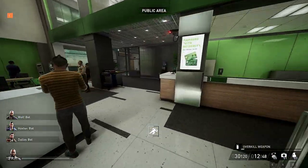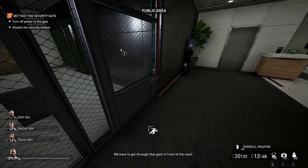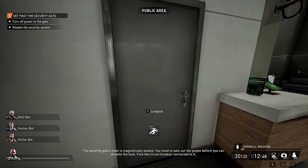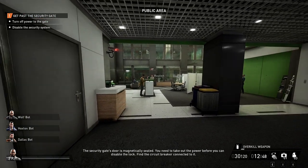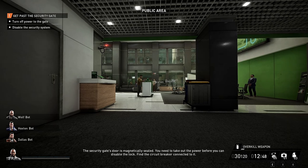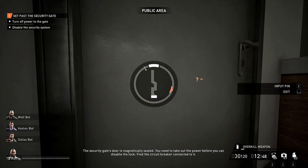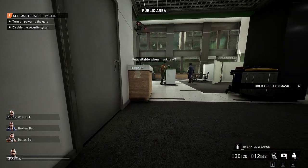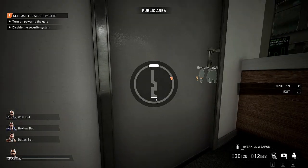Head into the bank to start this off. What we need to do is get the power off to this door here, and to do this the cable leads through to this door which we need to lockpick. It can be a little bit tricky — there's a lot of civilians and guards in this area. You can see a guard over there, civilian there. Just interact and go and lockpick. If anyone spots you just come straight back out of it.